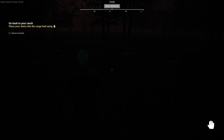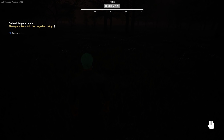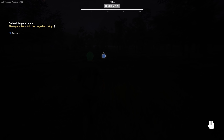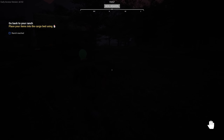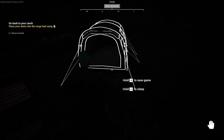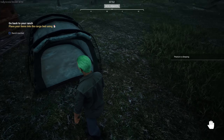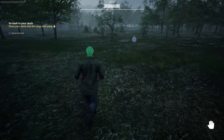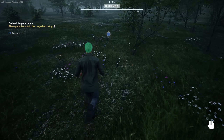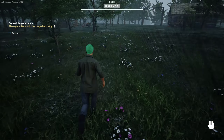It says 'go back to your ranch, place your items in the cargo bed.' But there's nothing there. I'm going to go to bed and wake up in the morning — it'll be a little bit easier to see. It's almost eight o'clock at night, let's go ahead and sleep. This tent is here automatically when you show up at the ranch so you don't have to worry about that. Not really sure what the game wants me to do with the cargo bed.